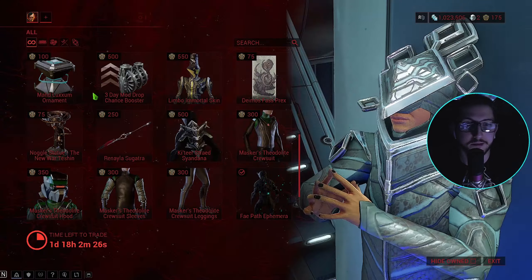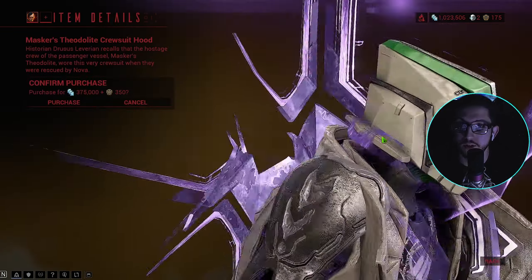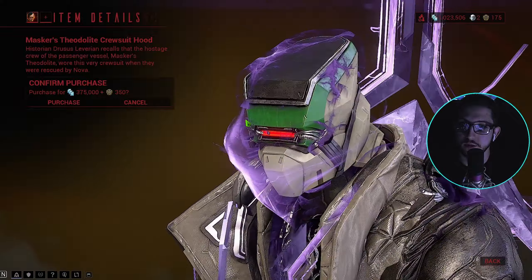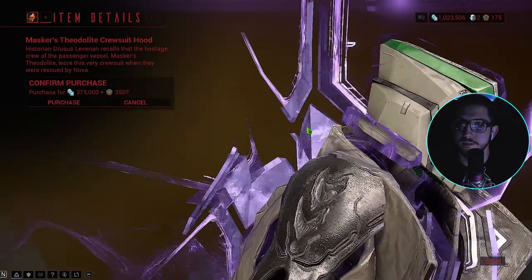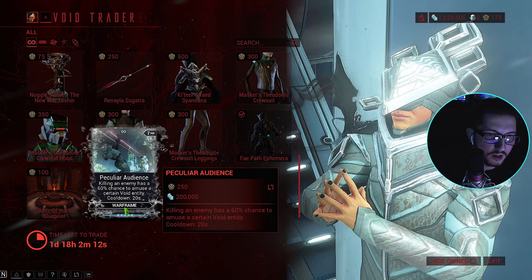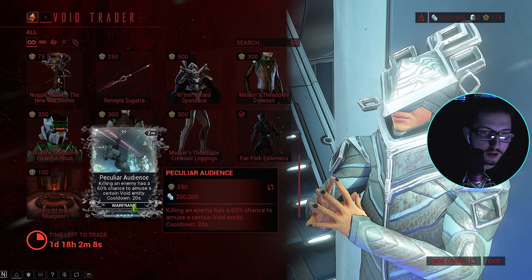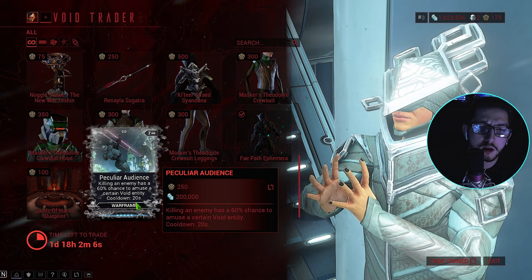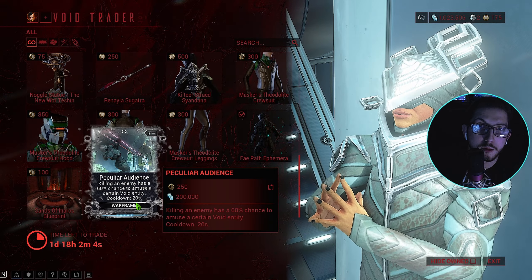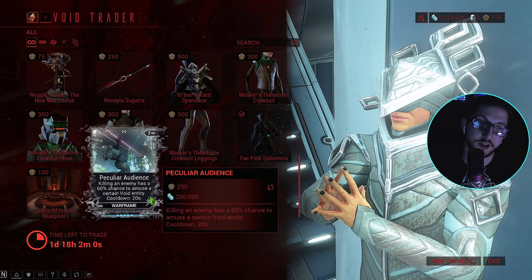It's up to y'all if y'all want that - not buying that. Oh, I do like the helmet though, that is kind of cool, got that Fortuna vibe. What is this - killing an enemy has a 60% chance to amuse a certain void entity, cooldown 20 seconds. Might just have to get that y'all.